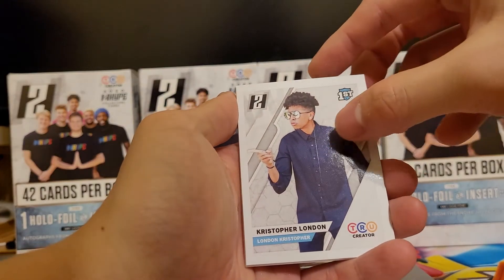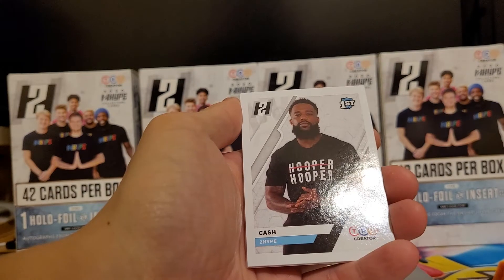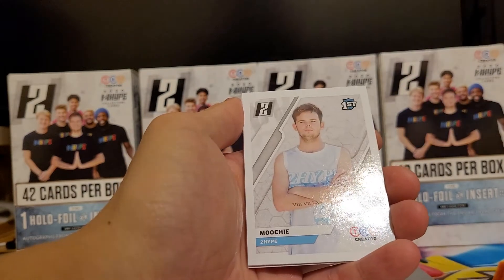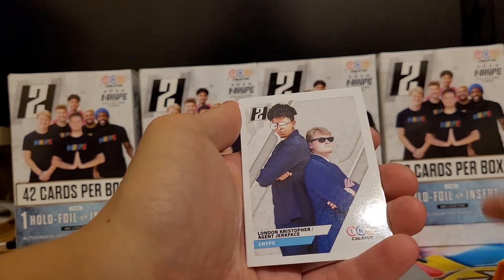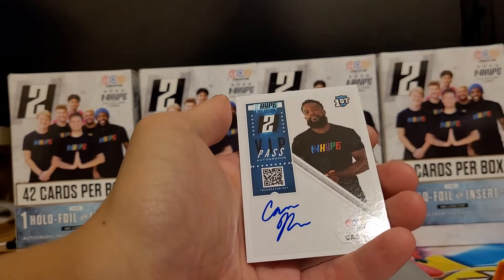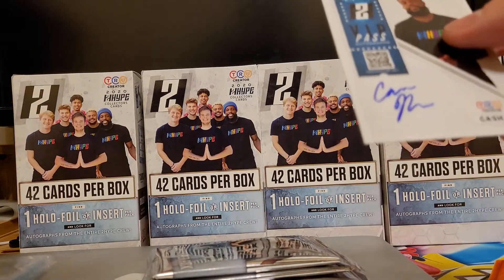Next up we got ourselves a Christopher London, a Jesser with Humphrey, a Cash, Moochie, another Moochie, London Christopher, Agent Jerkface, and a Cash V.I.P. Otto.